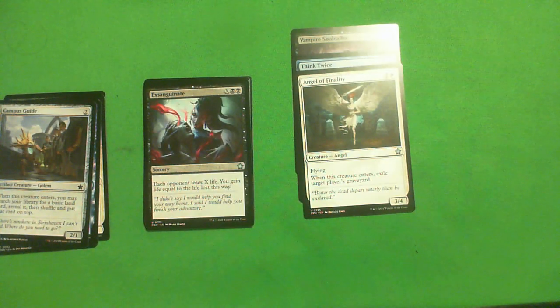Exsanguinate: two black and X, sorcery. Each opponent loses X life, then you gain life equal to the life lost this way. This is like an F. Even in the life-gain deck, this is a ton of mana — it's like 3 mana to drain 1, that's terrible. 4 mana to drain 2. It just isn't good. Even in the life-gain deck, F. Just put other cards in your deck.